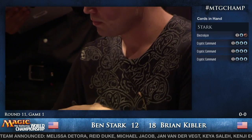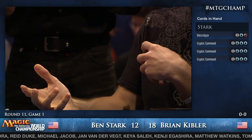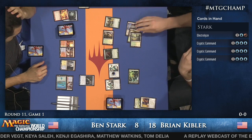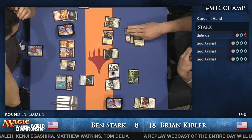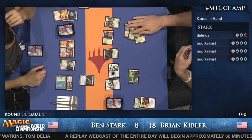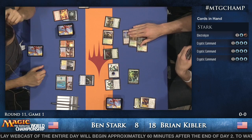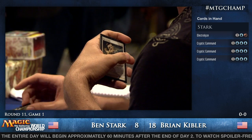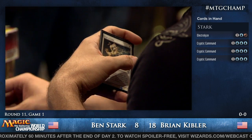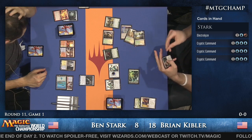Ben Stark's hand: Electrolyze and three Cryptic Commands. He got bashed for four by Stirring Wildwood because of Noble Hierarch. Kibler verifies whether he's played a land this turn — the answer is no. He played the Thicket last turn. He's right in the Thicket of things. He's got Temple Garden, playing it tapped so he can use Scavenging Ooze twice and potentially use the Path to Exile in hand.